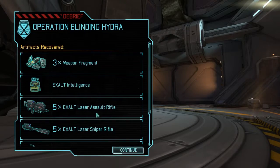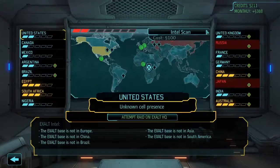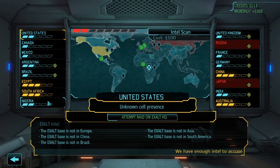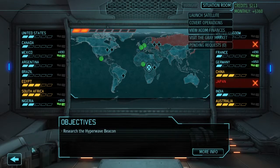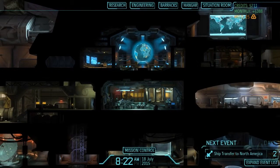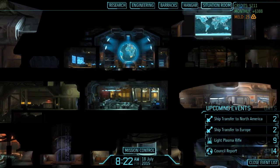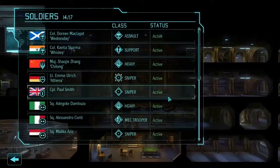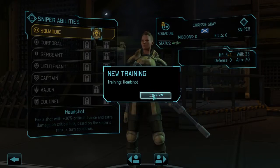Intel decrypted — possible exalt base locations narrowed. It's not in South America, which leaves US, Canada, Mexico, Egypt, South Africa, and Nigeria as possible locations. One or two more missions of that sort will clear it up. I'll have people back in 8, 9, and 13 days. New recruits' abilities: Run and Gun, Headshot, Smoke Grenade.